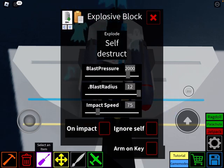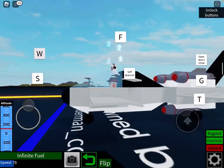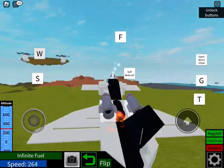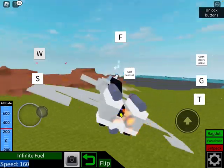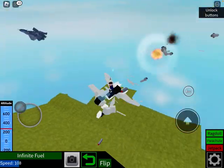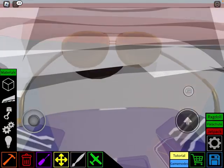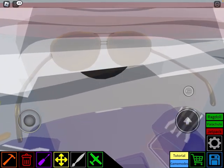After that, assign it to one key, just to make sure you don't accidentally press it. This is what happens when you press the button — as you can see the plane can still fly because this plane is one of a kind. Okay, never mind, somebody just shot me. Anyway, thank you for watching, please subscribe, and see you next time!